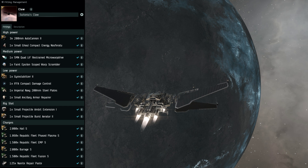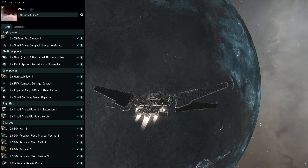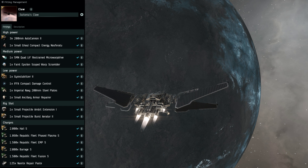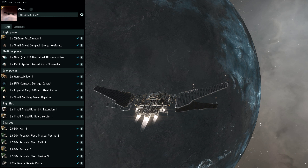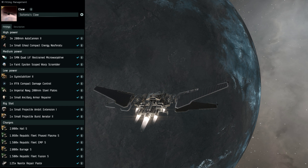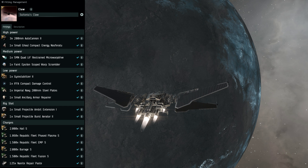The weaknesses of the Claw are that it has no range control options with only 2 mid slots, and the capacitor is really terrible if you aren't able to use the Nosferatu, so you have a horrible time against scram kiters and no real way to extract from a fight unlike options like a dual prop Tyrannis.